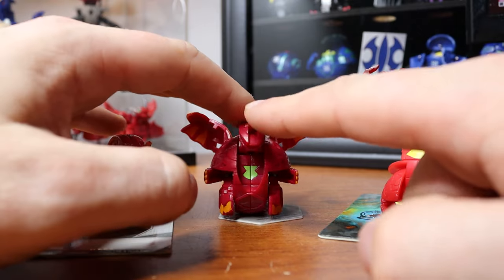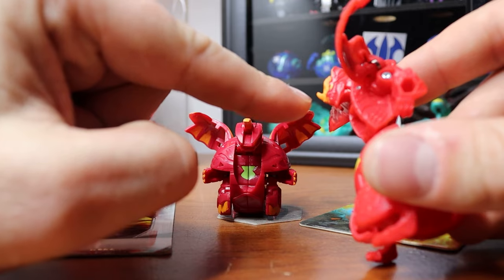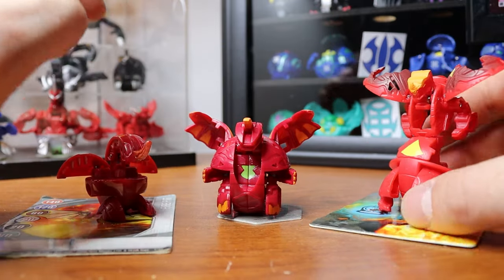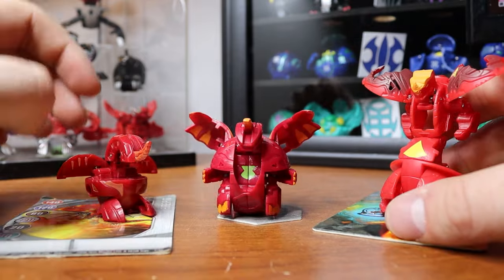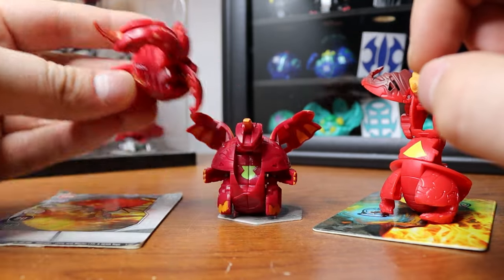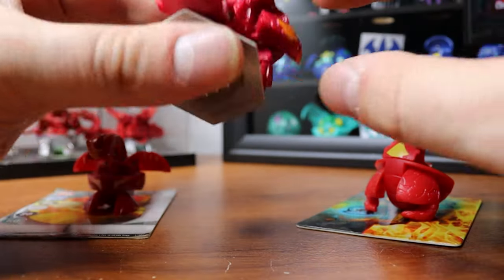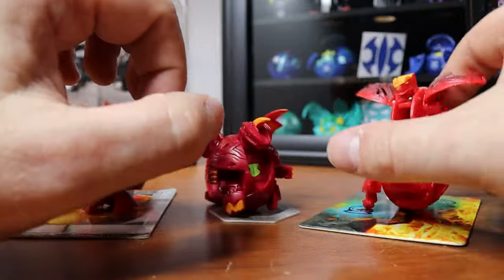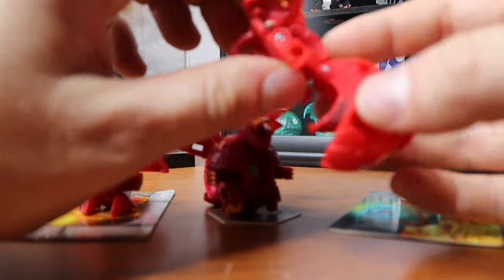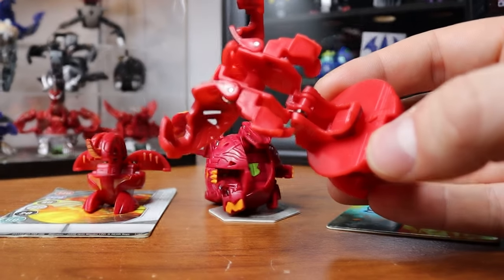They each have a horn — one horn there, one horn here, and then this one's got a teeny tiny horn, but nothing great. This one's got G power: 480 Gs. This one has 200 B power right there. And this Bakugan doesn't even have a number on him. Interesting choice.